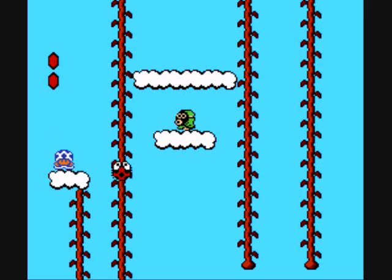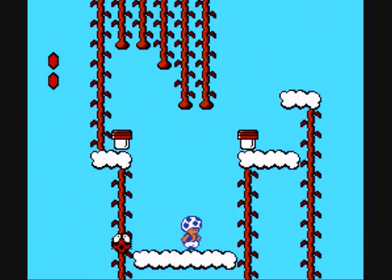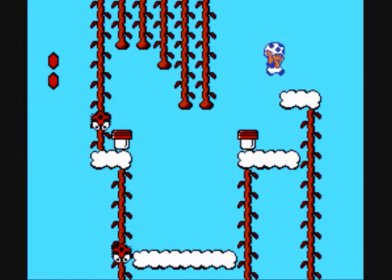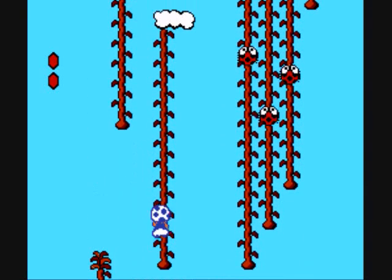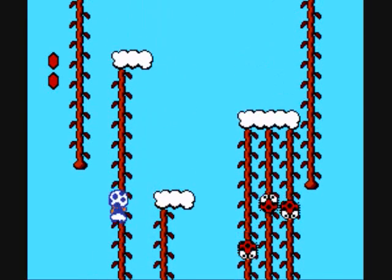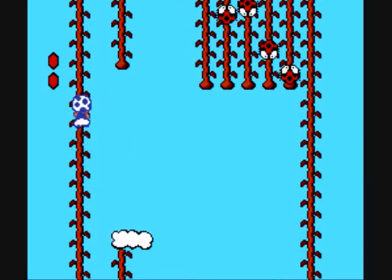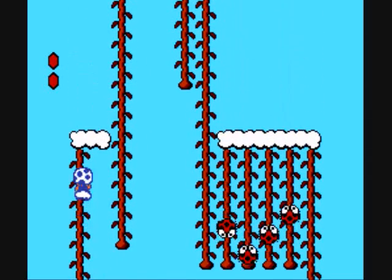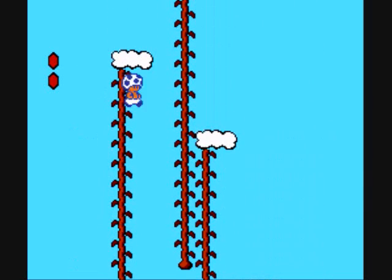Try to land on the cloud right here, charge up your demon power, and then jump up. Go across these vines here, not getting hit by the spider. Switch over to the left vine like that. Just keep moving up, and eventually go over to the right. This should be the last vine right here.